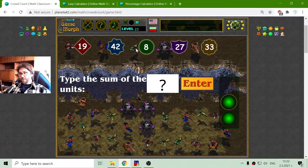The next unit is the Scout. How many Scouts do I have? 1, 2, 3, 4, 5, 6, 7. There are 7 Scouts on the map. Multiplied by 8. 7 by 8 is 56.